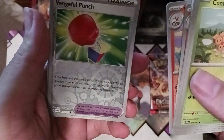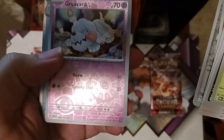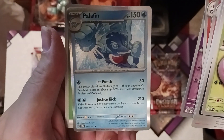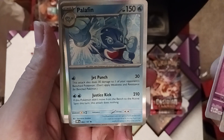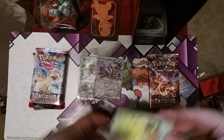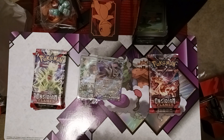Volcarona again with Vengeful Punch — if this Pokémon is knocked out, put four damage counters on the attacking Pokémon. Nice little Greavard. Here's Palafin — an interesting card. Jet Punch does 30 damage and then 30 to a bench Pokémon. Justice Kick does 210, but only if it's been switched into the active spot. A lot of people are hyped about Palafin for Gym Leader Challenge format — 210 damage is nothing to scoff at, and there are plenty of water Pokémon that can retreat for very little.